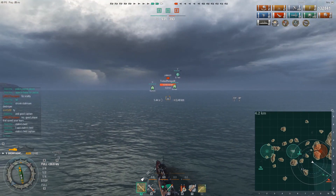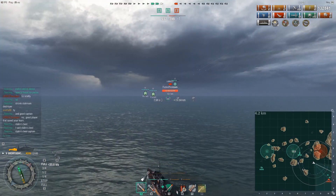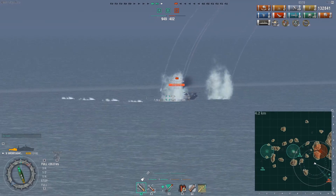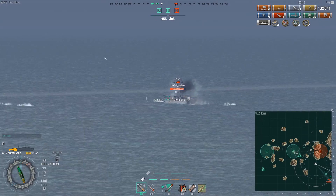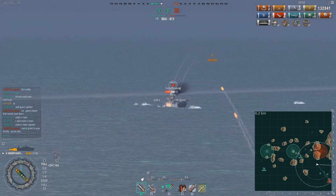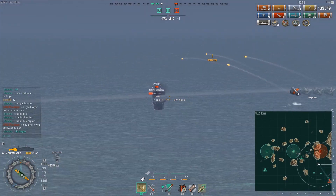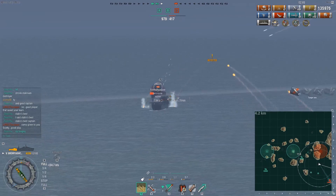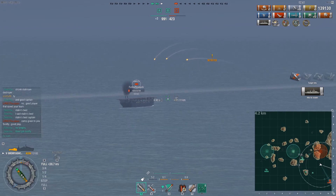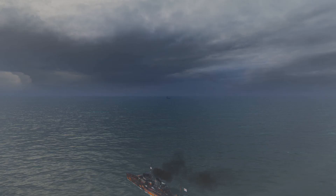The carrier is being targeted by the Hosho's torpedo planes. Scotty switches into high explosive — and another thing to note: Stalinmium HE can get citadels on carriers at low tiers because they have such poor armor around the bulkheads. Shells are flying in from the Myogi in the back, and the carrier is taking torpedo hits. Scotty opens fire, and with the carrier on 1,700 then 500 hit points, he secures the kill — his ninth frag of the game.